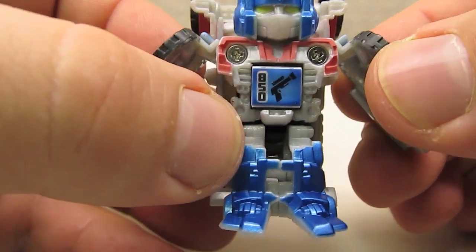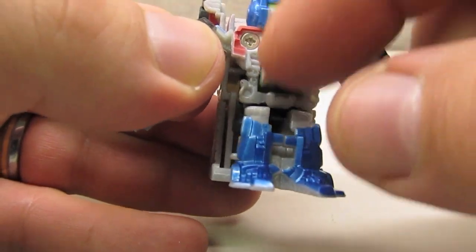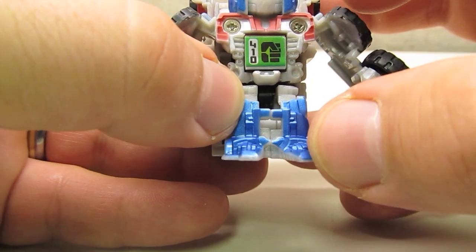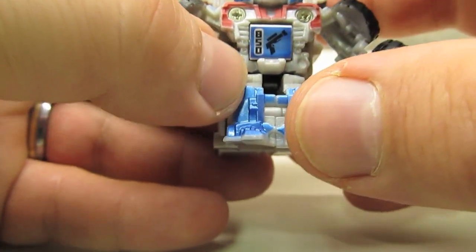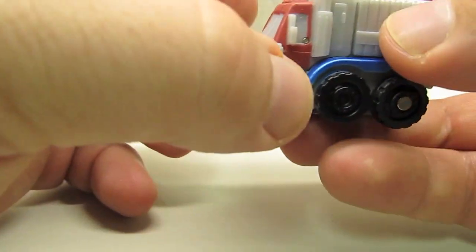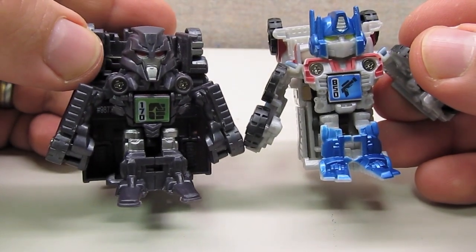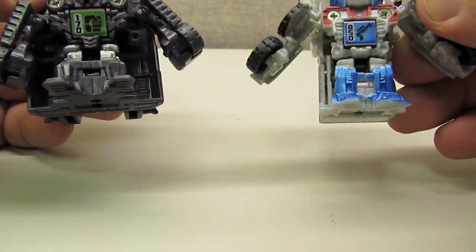The game is played by first selecting which weapon you want to use — it's like rock paper scissors. Blaster beats fist, fist beats sword, and sword beats blaster. You transform your robot into vehicle mode, find another robot also in vehicle mode with a weapon selected, press them together, see what each person chose, and determine who wins.